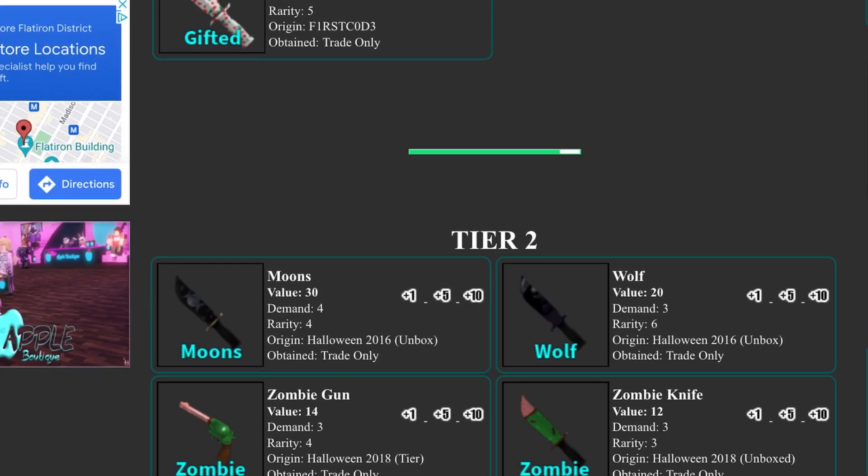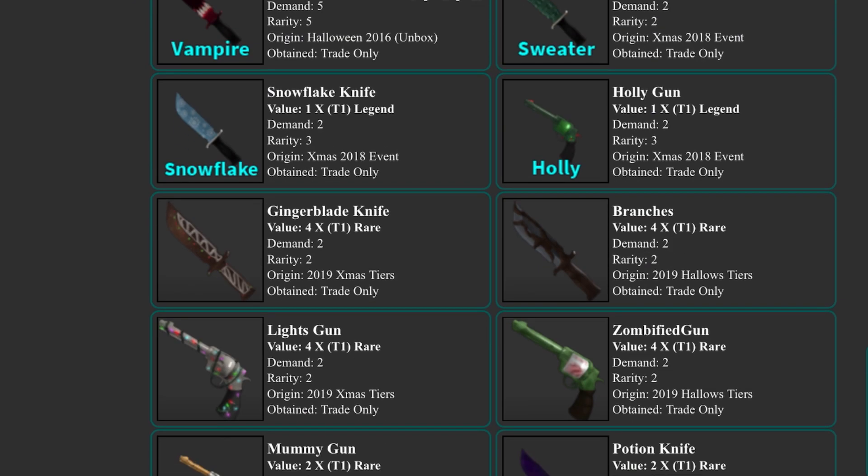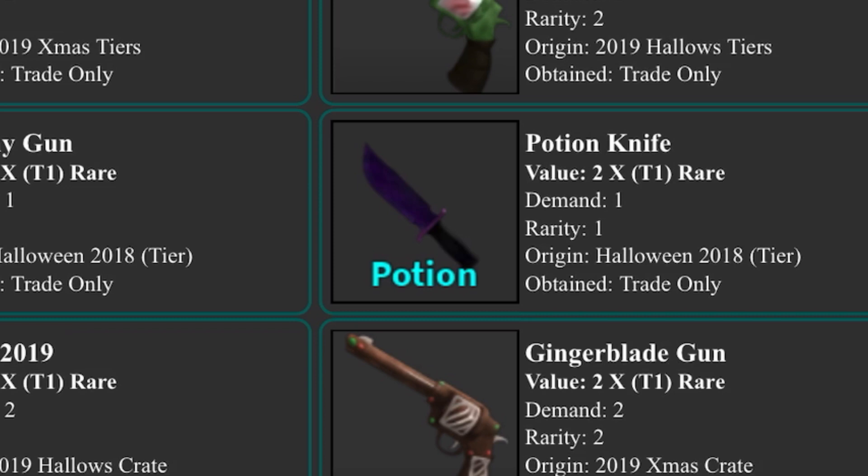In uncommons, everything looks the same except gifted rose by 10, zombie gun rose by 4, and zombie knife rose by 2, which makes sense. Everything else looks the same.